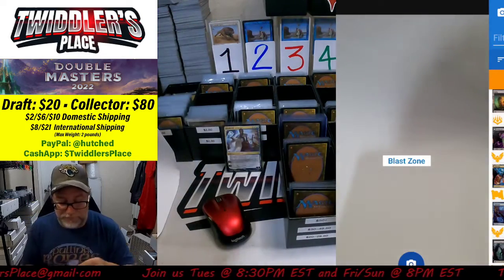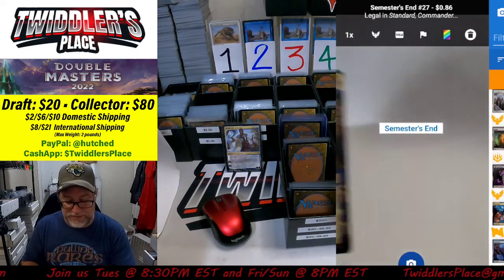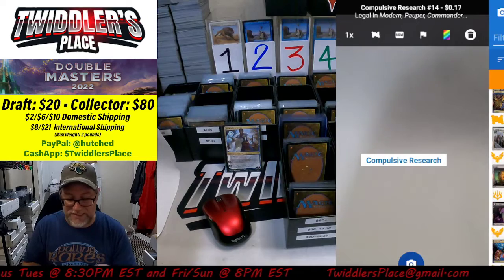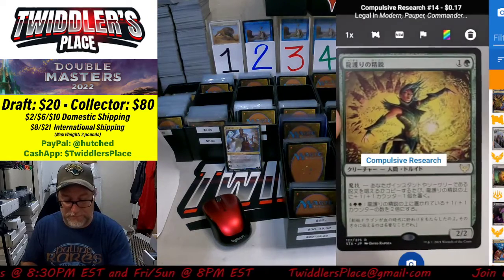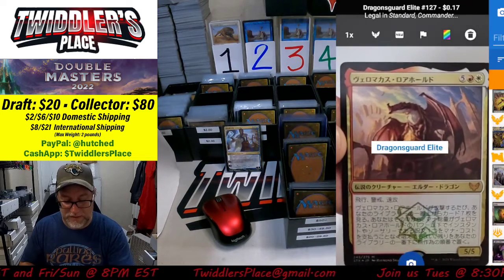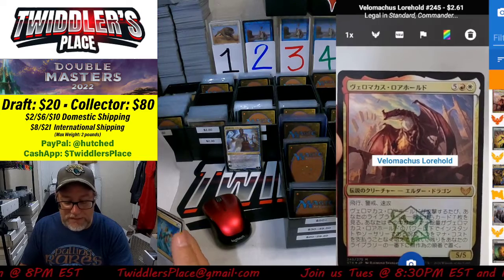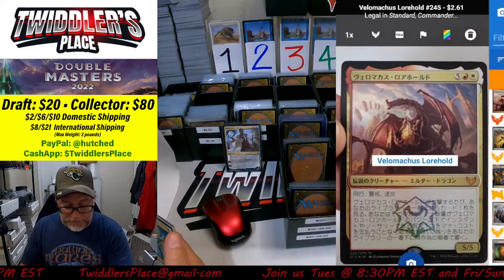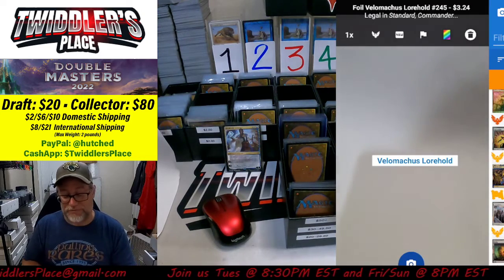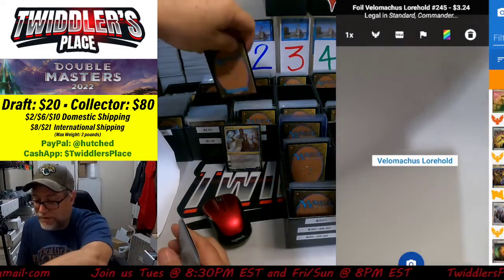Compulsive Research at 17 cents, can't use it. Dragon's Guard Elite, 17 cents. Velomachus Lorehand at $2.45 — the foil version is $3.24 because it is foil, so we will throw that in the $3 bin.